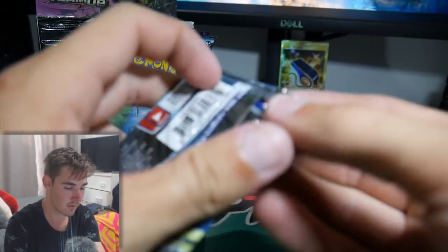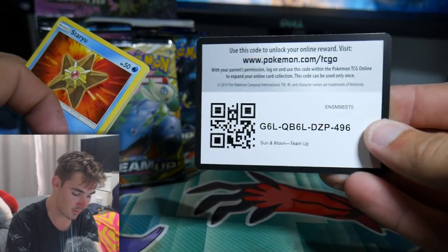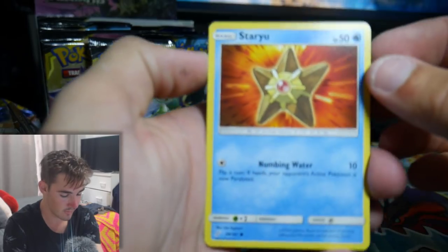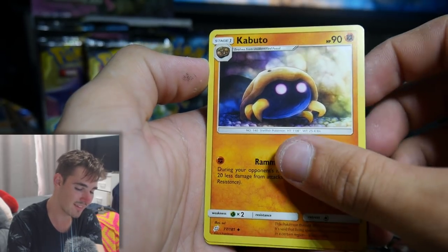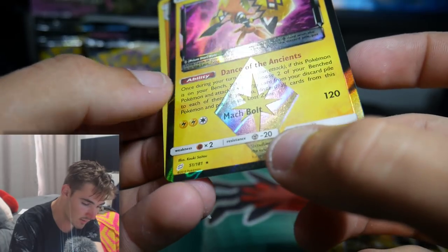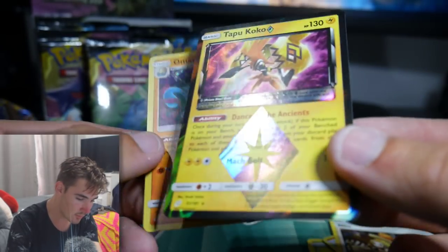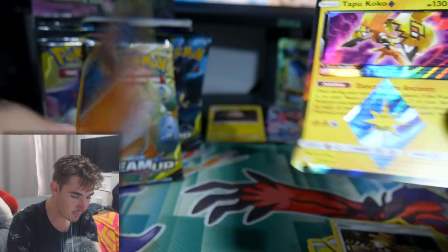We will leave the Celebi pack till last because Celebi is one of my favorite - if not my favorite Pokemon. Absolutely love Celebi. There is a code card. We have a Staryu, a Litten, a Zorua, a Weedle, a Joltik, an Energy, and then a Tapu Koko. Look at that - so is that a Prism card? Yeah, Prism card maybe, or Star card. I didn't know you could get two pulls in one pack - we got a Tapu Koko Prism and then an Alolan Marowak Holofoil.